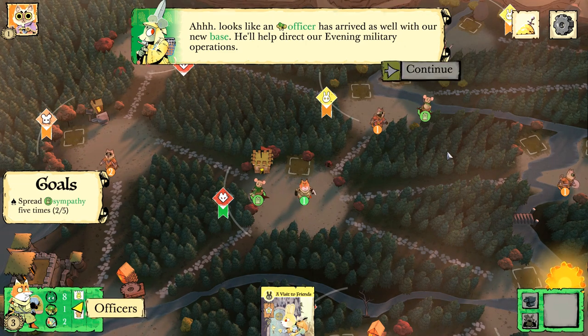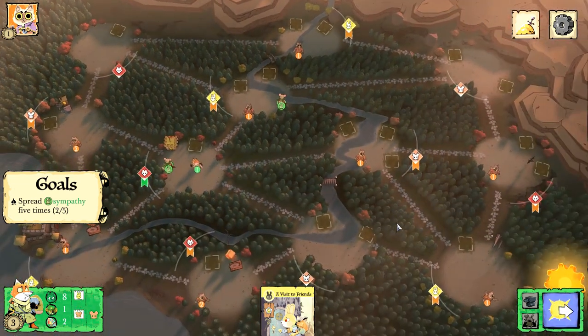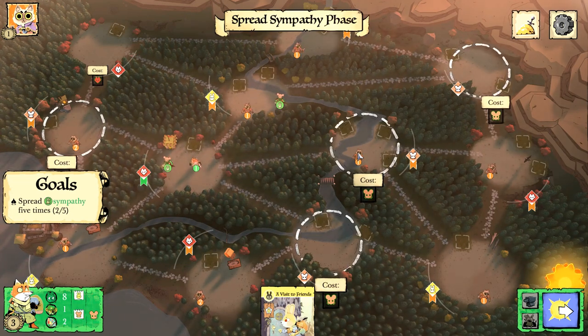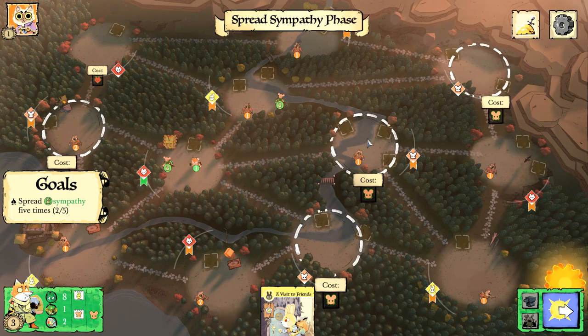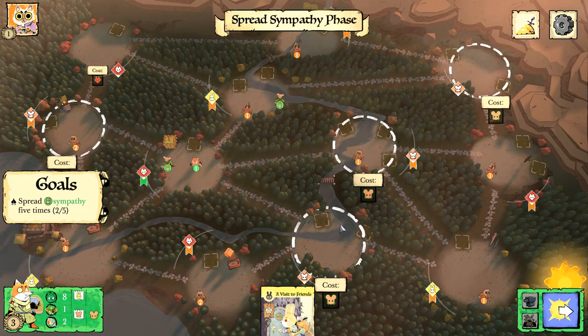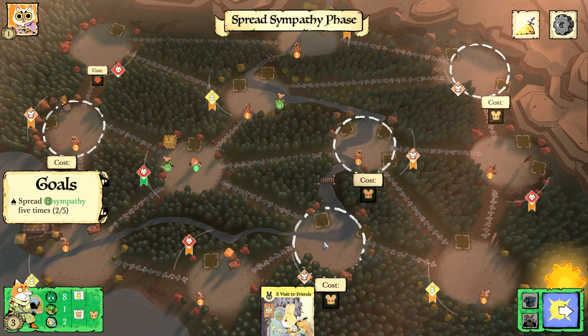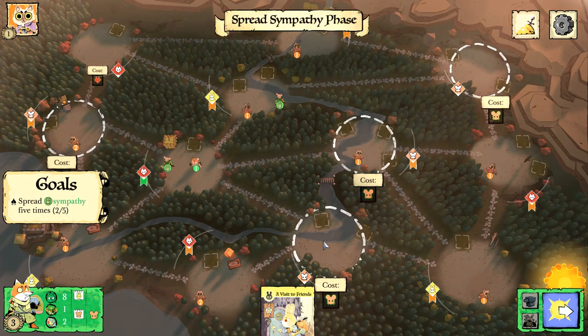Spread sympathy phase — we can spread out now. I've got a mouse token here. I have a mouse card, a Visit to Friends card. I'm going to go to the bottom corner where it's empty — no competition right now.